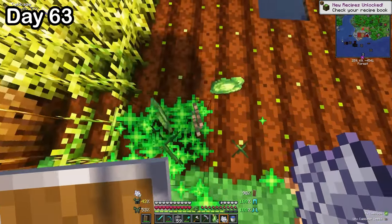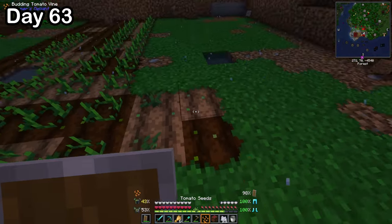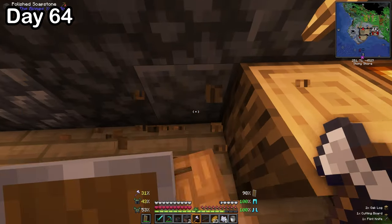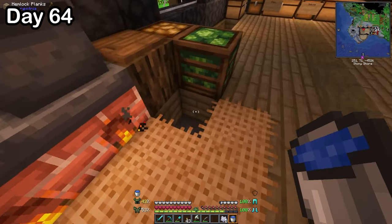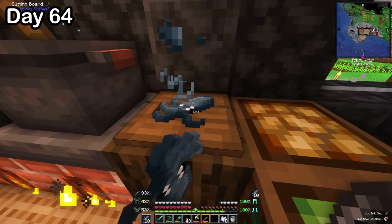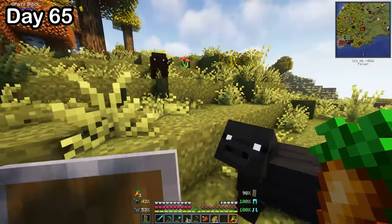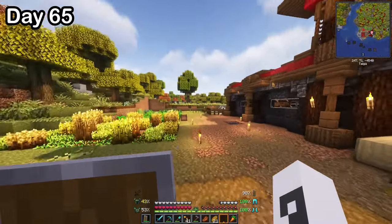On day 63, I started farming — starting with cabbage, then eggplant, then watermelon, then beetroot, then potato, then tomato — and suddenly it was nighttime. So I lit up the farm by putting lights under the plants' water and went to bed. On day 64, I made a kitchen to be able to cook all this food I'm farming. I even put an infinite water source in it since some food recipes call for a water bucket. I started working on the squid ink pasta and then added sweetberry bushes to my farm.